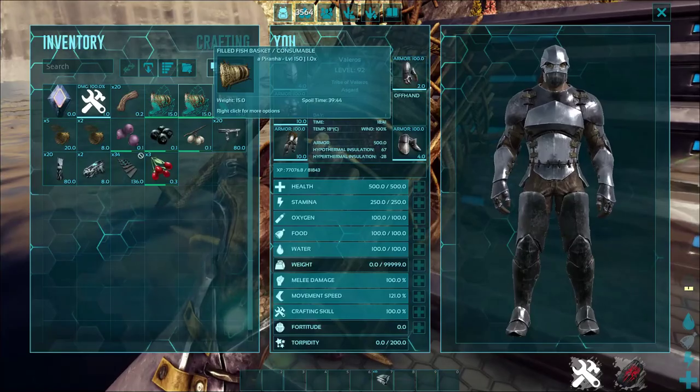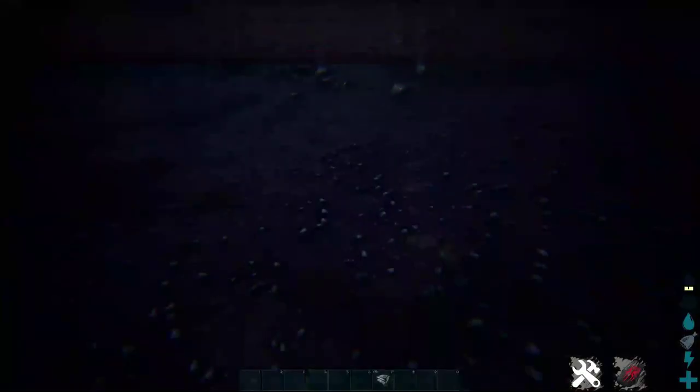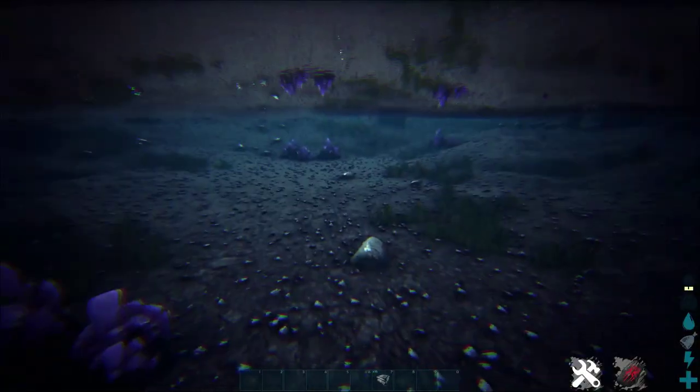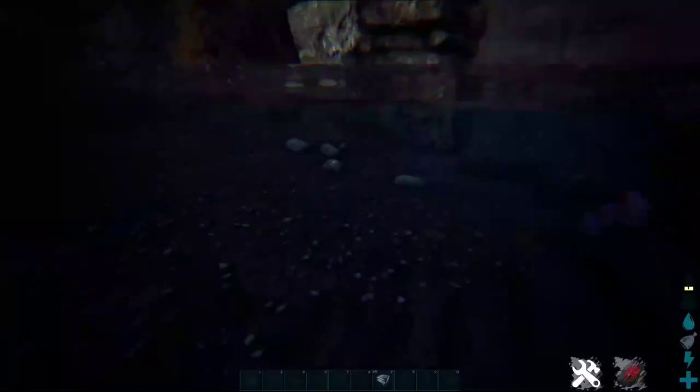So these are 150 at 1.0 and 150 at 1.1. There wasn't any fish in this lake naturally, that's why they're all 150 — I had to spawn them in for this video. But that is how to get them on the raft.